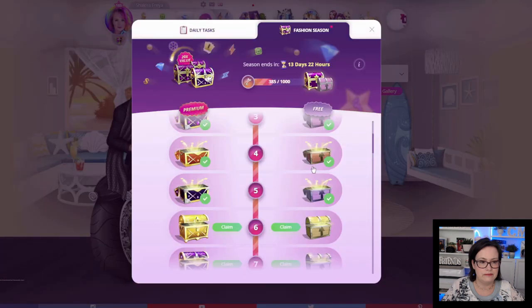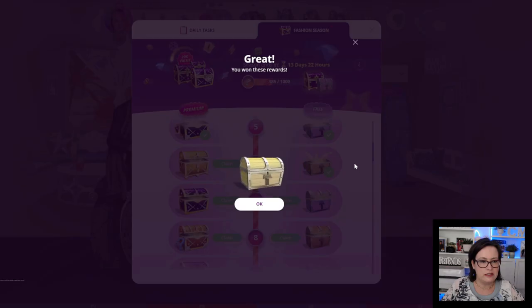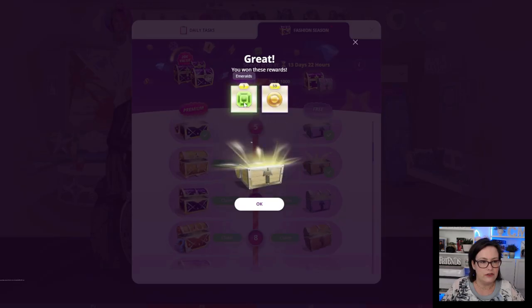Chest number 6: 3 emeralds and 59 fashion points.